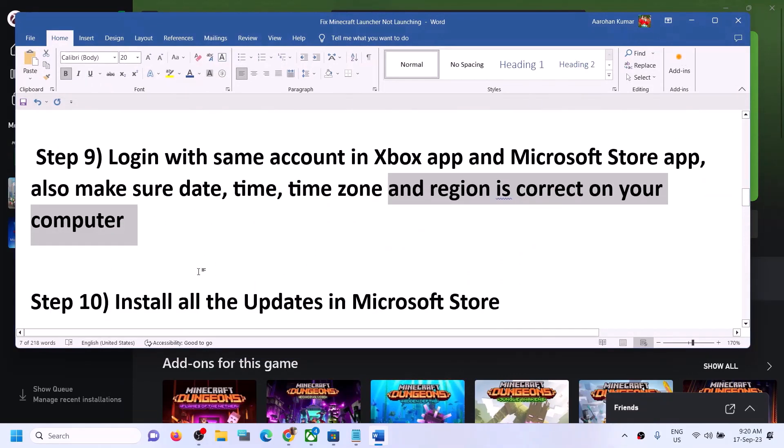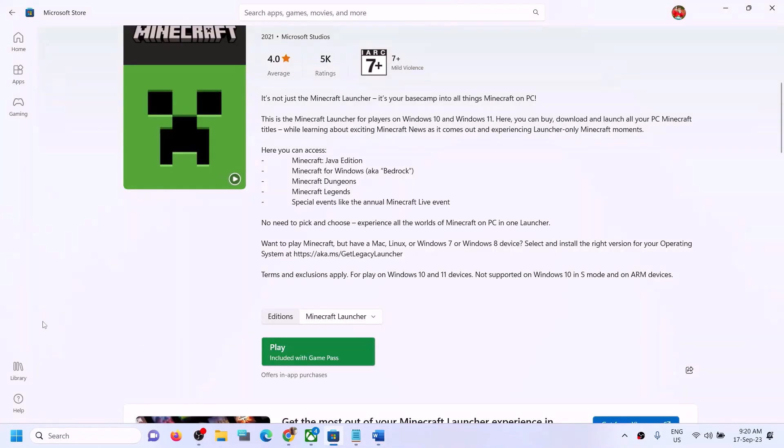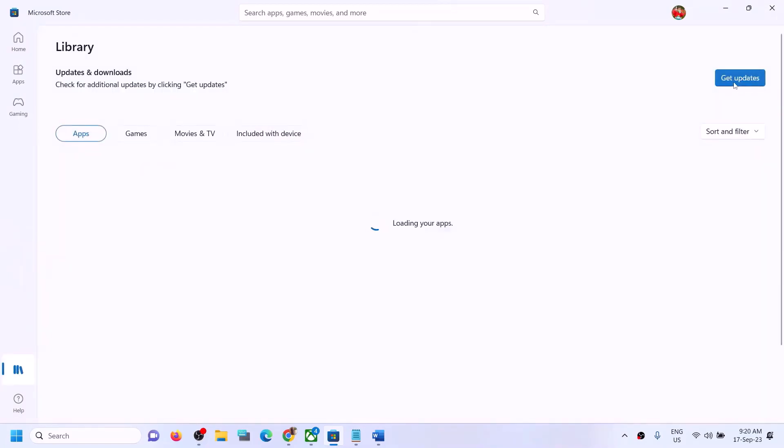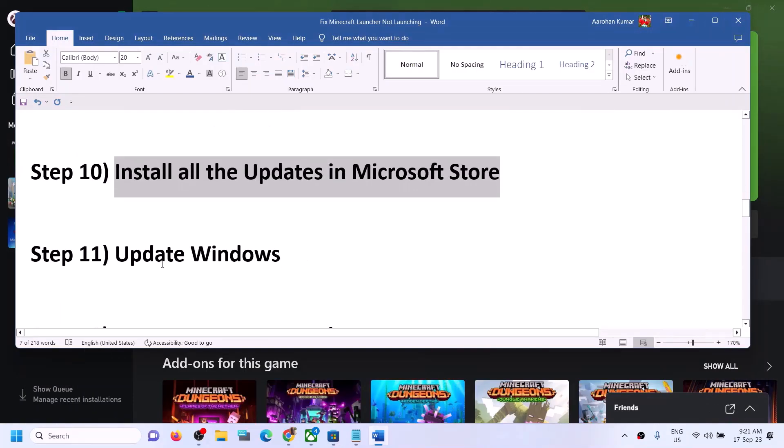The next step is to install all updates in Microsoft Store. Open Microsoft Store, click on 'Library' on the bottom left, and then click 'Get Updates'. Once all updates are installed, try to launch the Minecraft launcher.